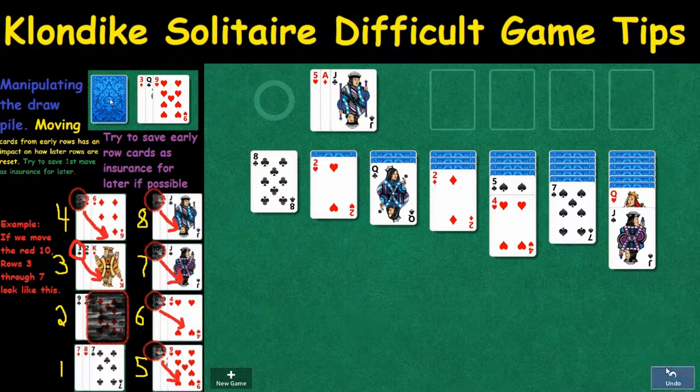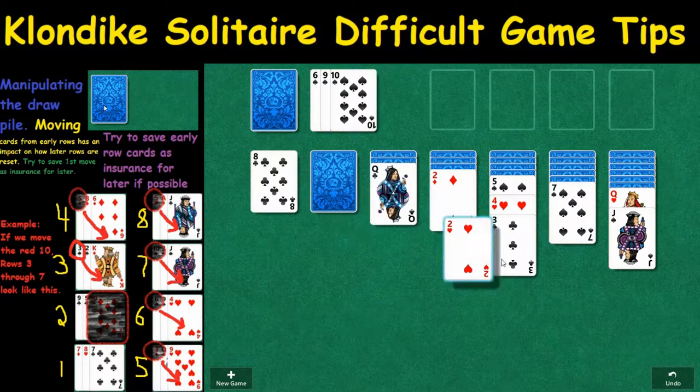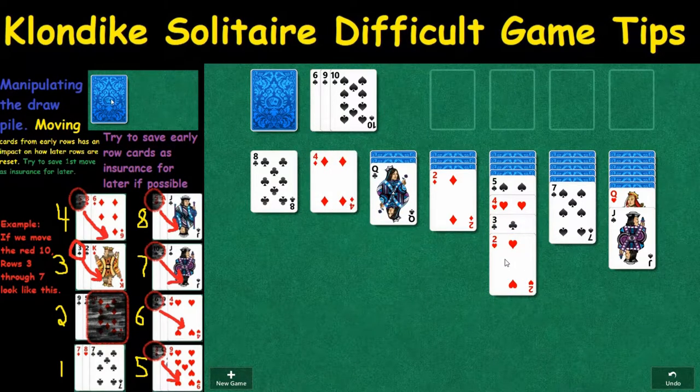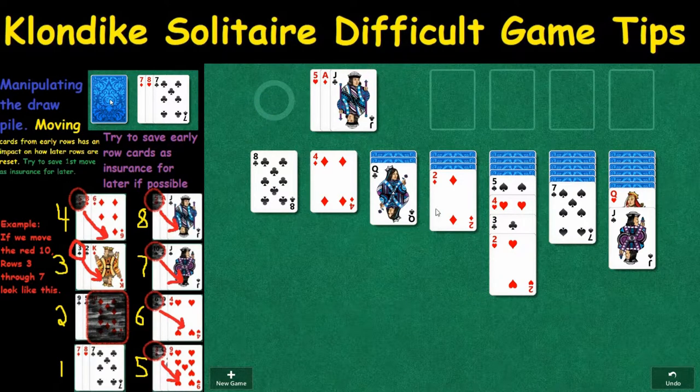We're going to hit undo and go back to this three right here, and then play this two. Normally we'd have a choice between this two and this two, but like I said earlier, there's an ace, and that's going to allow us to play both ways. Maybe if we can get the three of diamonds somewhere, we can open up one of these columns for that king we've seen, which would greatly improve our chances of getting this going.